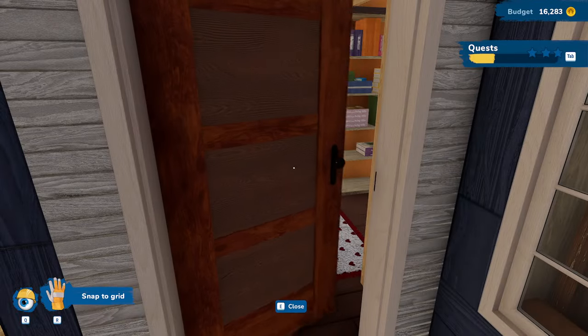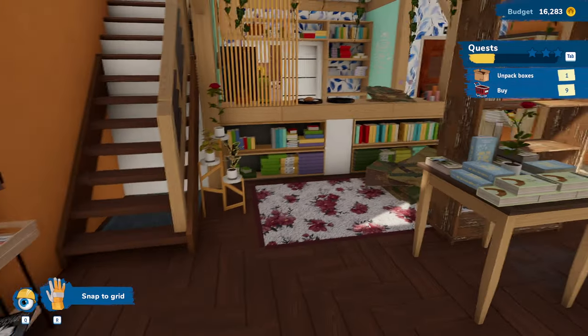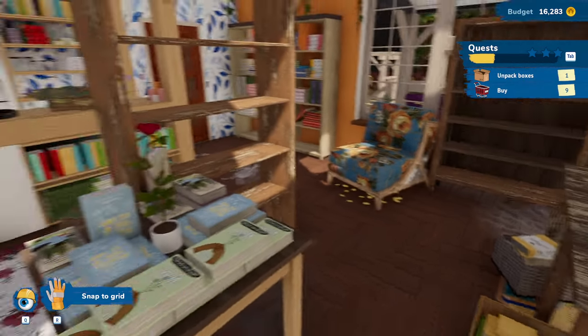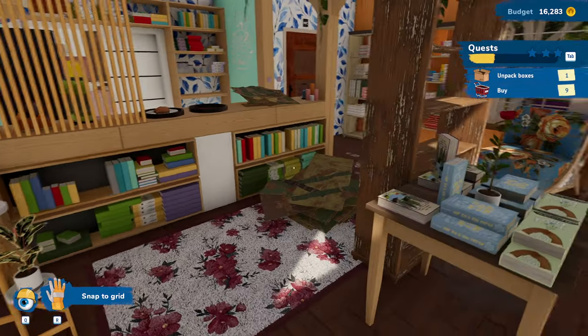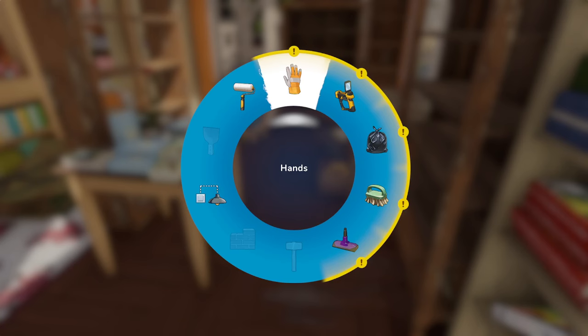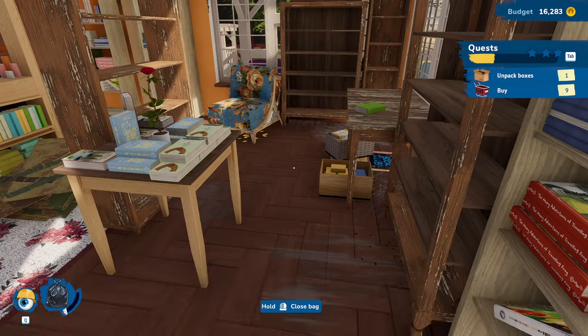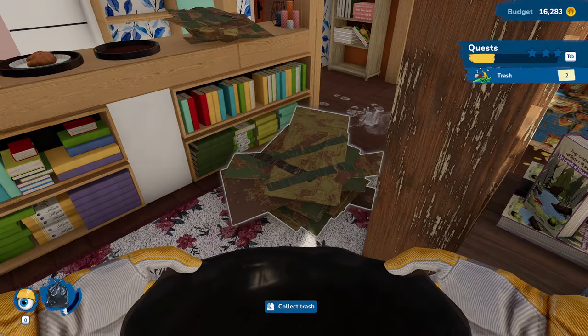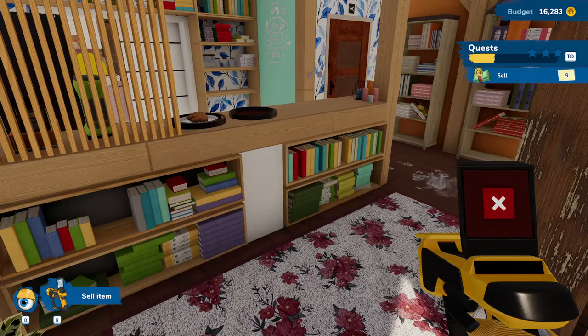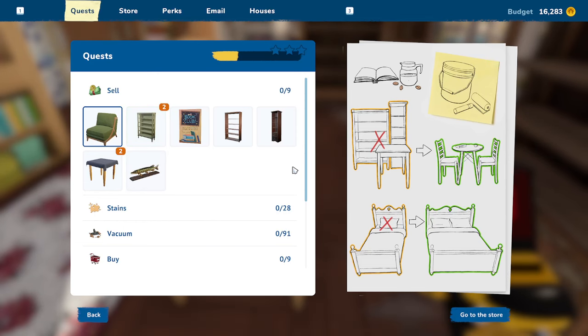Into the house — what do we got going on in here? Lots of books, everything looks good here, but I have a box to unpack and we need to buy nine things. Let's take a look. We've got all kinds of stuff to do in here — some trash, and stuff to sell. Nine things to sell. What do we have? The chair, the shelf, the poster, and all the fish decor. So much fish decor in here.